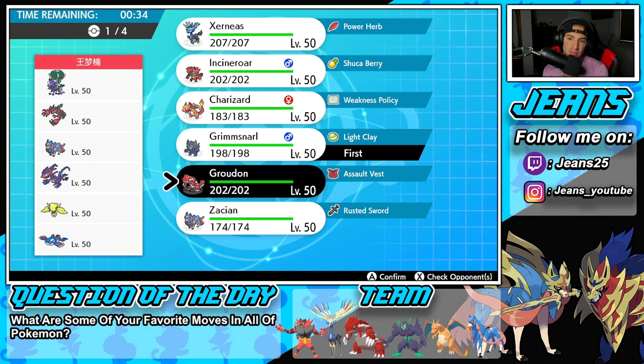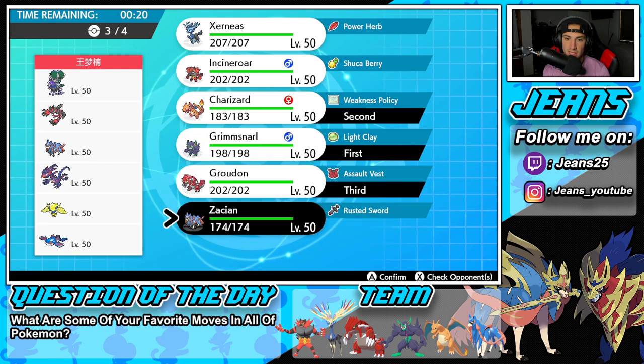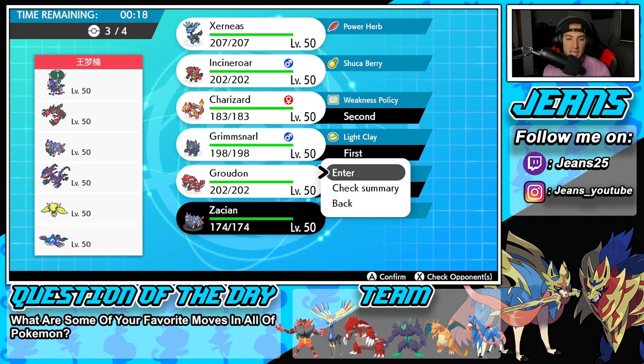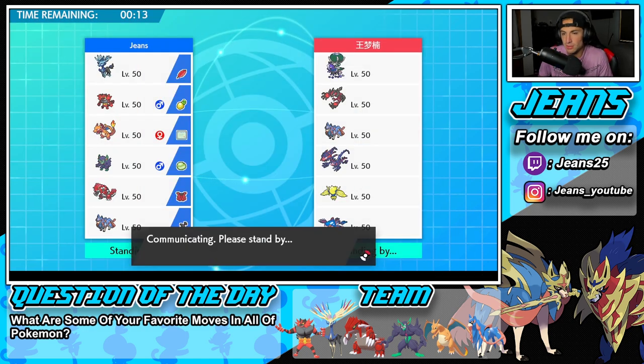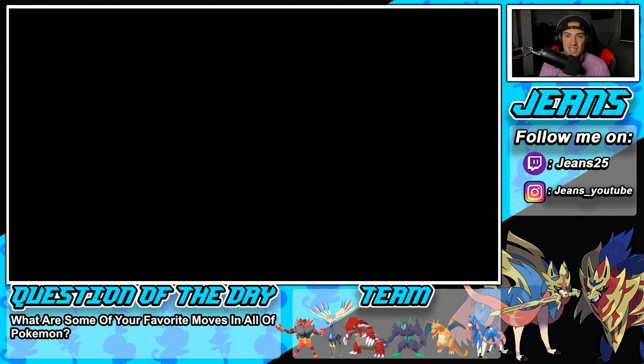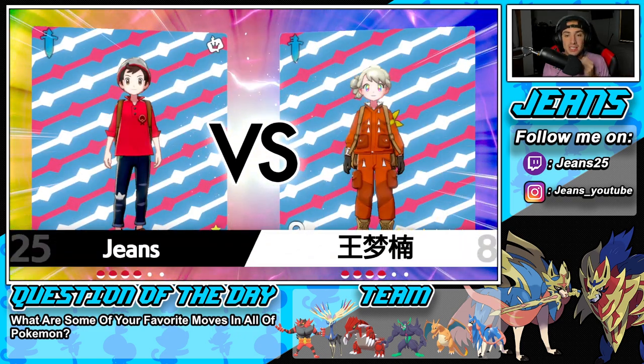Charizard could be a lovely lead, bringing Groudon in the back end, and then last but not least having that Solar Blade Zacian as our final Pokemon. I feel like that works really well. This one's going to be tough — he's got a lot of heavy meta Pokemon. Hopefully we can counteract it and grab ourselves a win in battle number one.